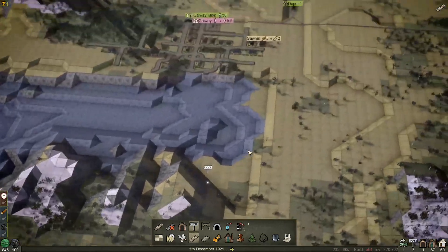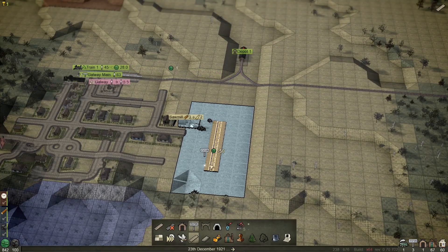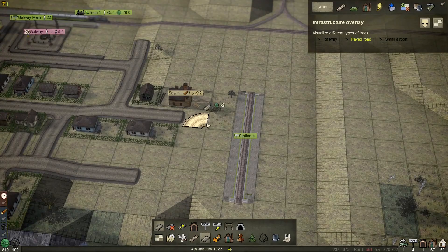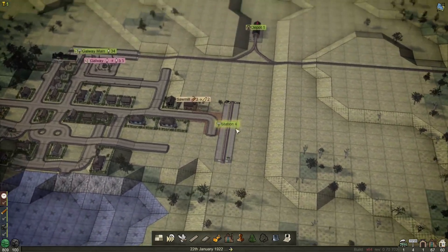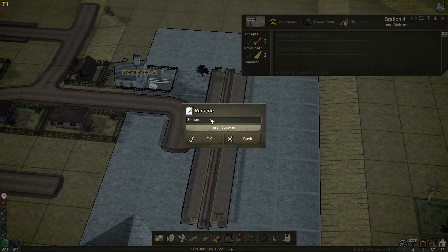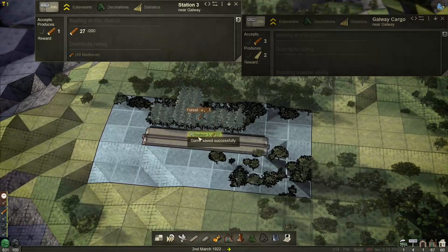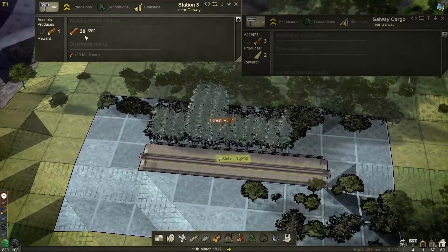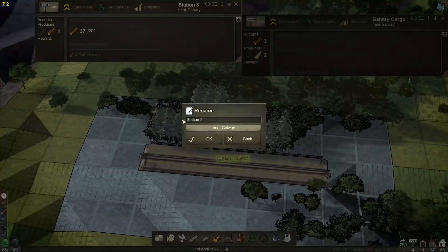I'm going to put five as the platform length. We're going to do the same up here in Galway — it needs to be close enough to this tool shed, just touching. I'm going to put a little bit of road down. I'll name this station the Galway Cargo. Now look — it's loading up its logs. We can change this to hold more logs; at the moment it'll only hold 200 and it's quite slow. I'll call the forest station Galway Forest because it's the closest, and that's the line I'm going to connect this to.